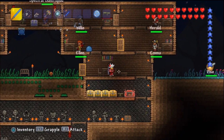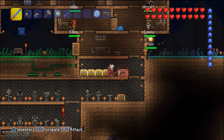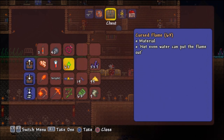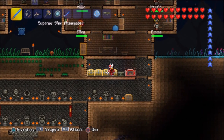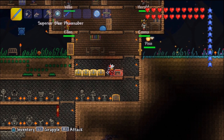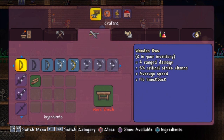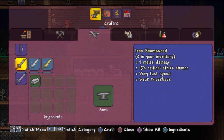The bad thing about the flamethrower — there is a downfall to this wonderful, overpowered flamethrower — is the fact that it takes a lot of gel. It basically just consumes gel like crazy. To resolve this problem, you have to make a slime farm. How do you make a slime farm? Well, you get a slime statue and you can keep on spawning slimes — you're pretty much good from there.